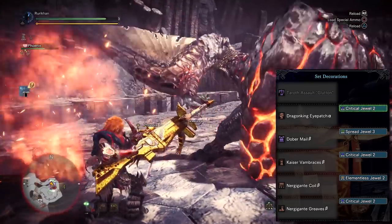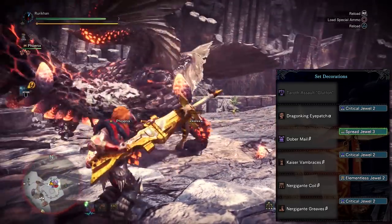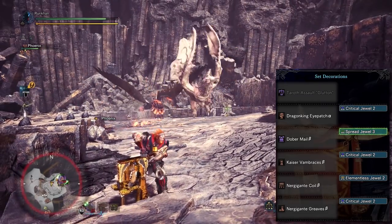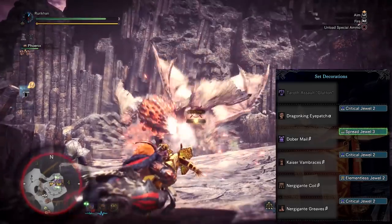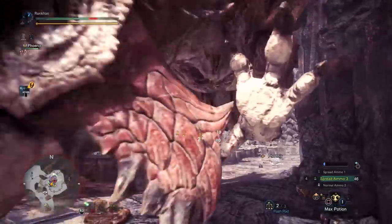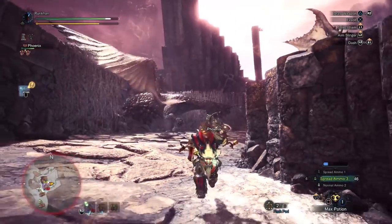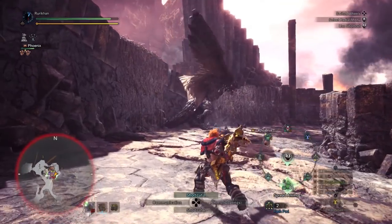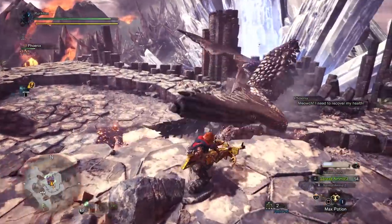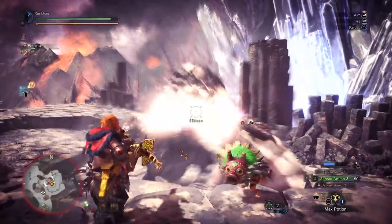We wrap everything up with the Maximum Might charm, which maxes out our maximum might. For decorations: on the Dragon King Eye Patch Alpha, a Critical Jewel 2; on the Dober Male Beta, the Spread Jewel 3; on the Kaiser Vambraces Beta, Critical Jewel 2; on the Nergigante Coil Beta, an Elementalist Jewel — because this weapon doesn't have elemental ammunition, so this increases the weapon's attack; and on the greaves, Critical Jewel 2. Not everyone will have three critical jewels, but honestly the game just throws them at me — I've melded well over 20. On the flip side, I've never once seen a capacity jewel, which would actually be more valuable to me since I play gunlance.